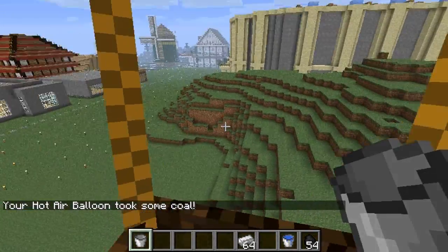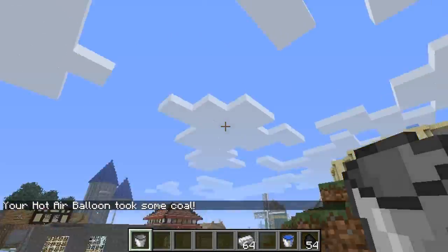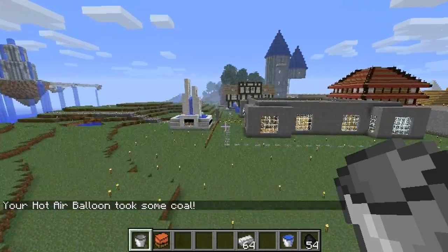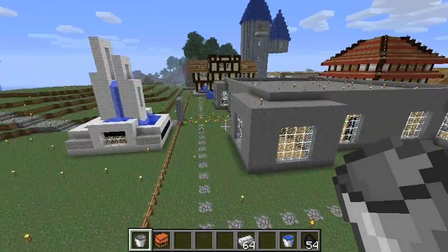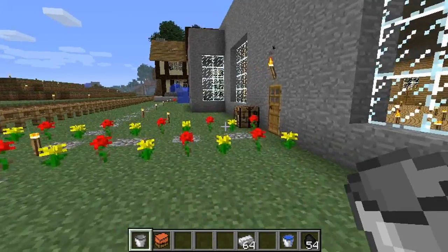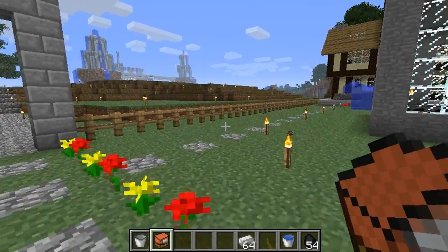That's simple enough — it just took some coal. I'm going to get out now. There's the balloon. The second type of balloon is the propelled balloon. It's pretty simple to make — you just get your normal balloon, put it up there, iron ingots on either side, and you get a propelled balloon.